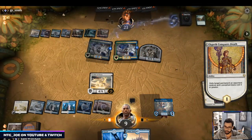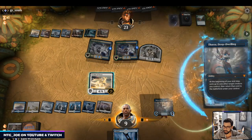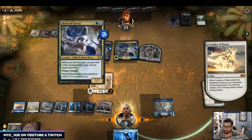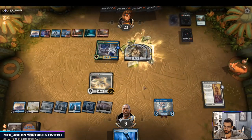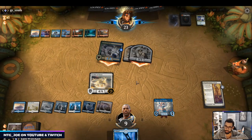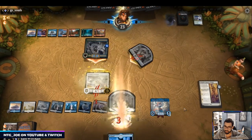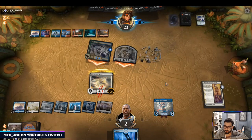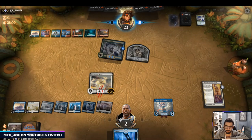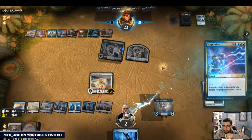Let's exile Uro, play out a land. We're not quite dead yet unless they have Explosion. We can start tapping stuff with Thassa, but we're like any burn spell from dying. Drew a lot of lands this game — yeah, they had it.